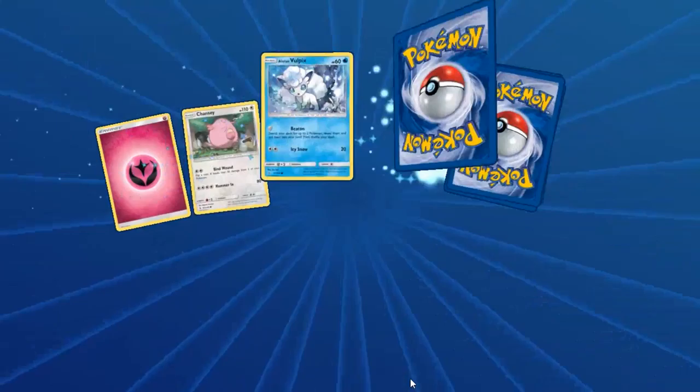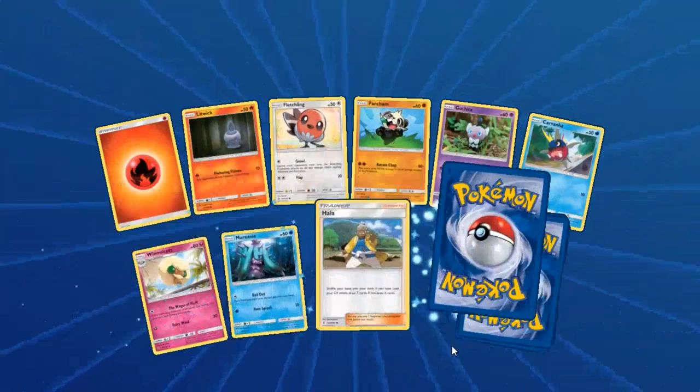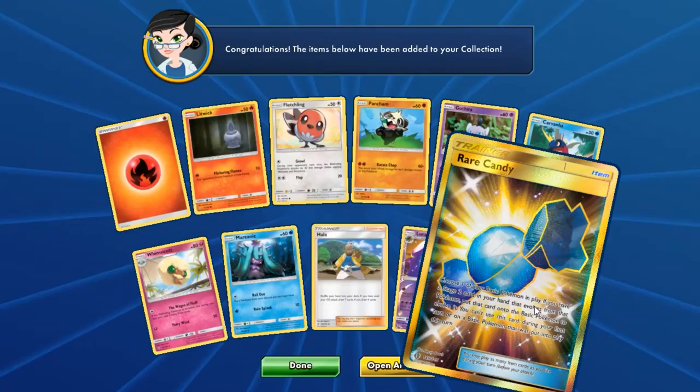18 packs to get Tapu Lele — do you think we can do it? We've got that secret rare. Spoilers if you haven't watched the other video — it's a Secret Rare Rare Candy! Secret Rare Rare Candy — it never happens in real life.